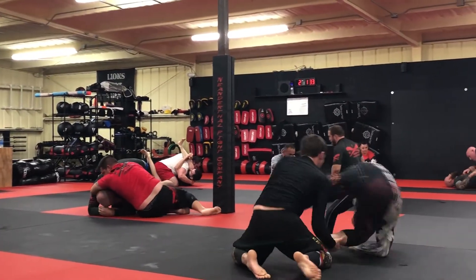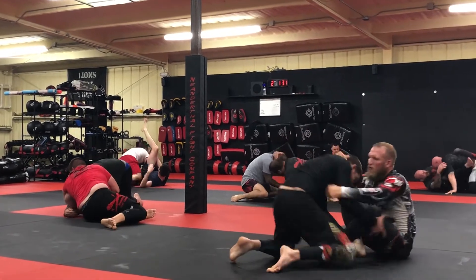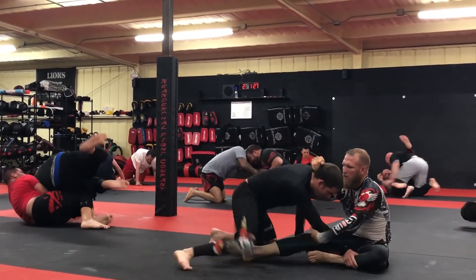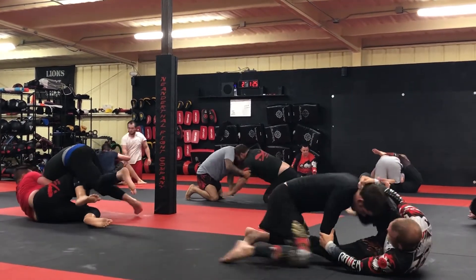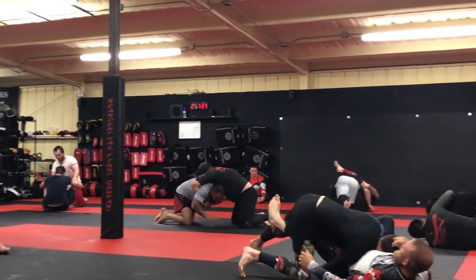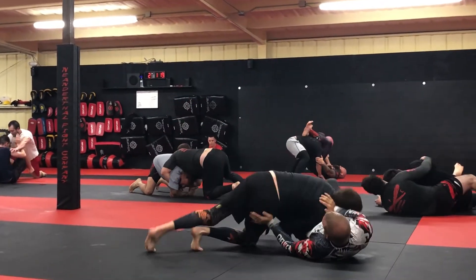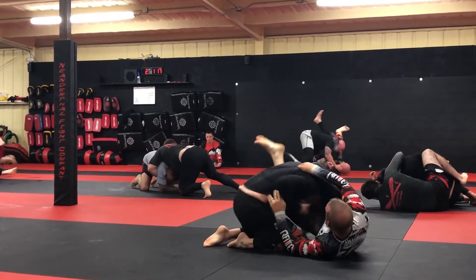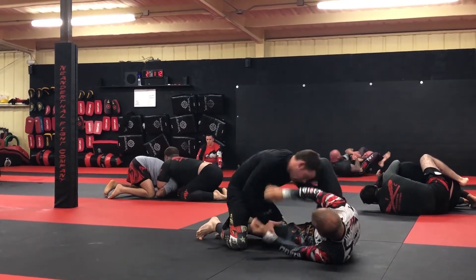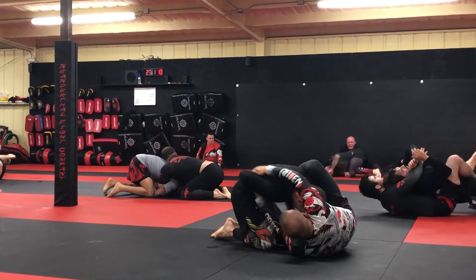Start again. I know my passing's one-dimensional right now — I need to get something other than just an over-under or a double-under. I like doing them and it works; I got past his guard there again. He tries stuffing me in that triangle. The problem is once I get out of that triangle, he's got his guard recovered again.